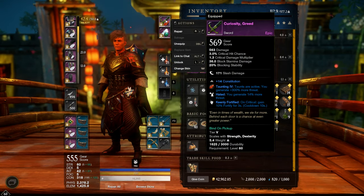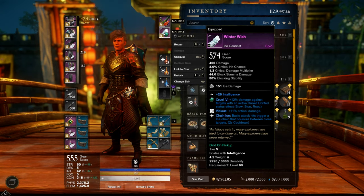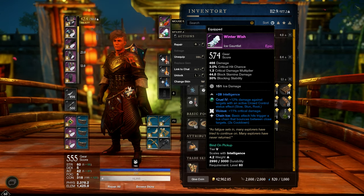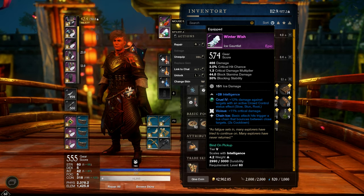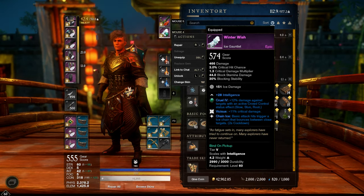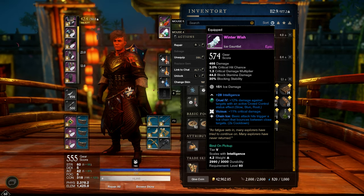As weapons, the same weapons as on my PvE tank, and a Winter Wish from Garden of Genesis — an ice gauntlet. It really doesn't matter to be honest. A good sword with constitution and an ice gauntlet with constitution would be better, but I only have this one.